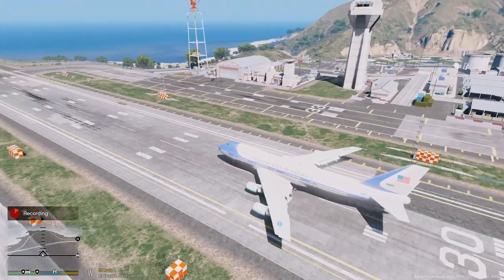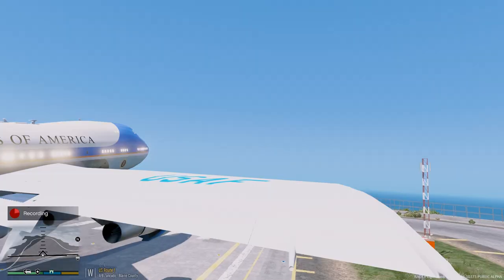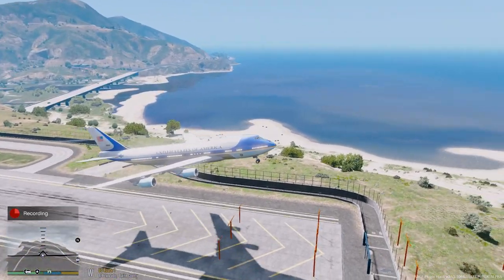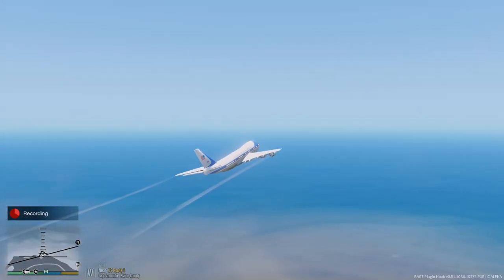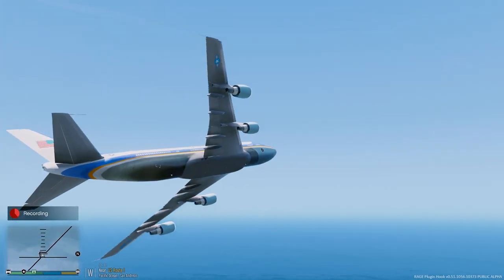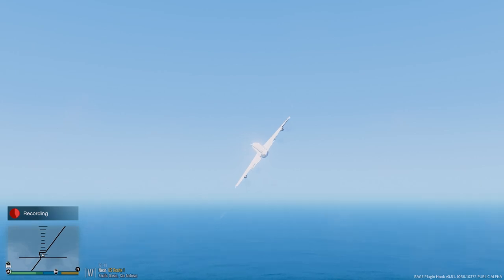Alright, V1, and rotate. Positive rate, gear up. Alright, V1 — and we are leaving California, guys. We are going to leave California, head east, and head to Washington D.C.